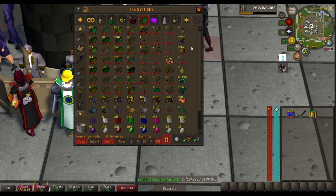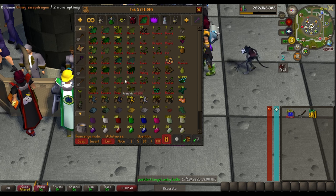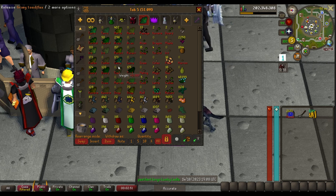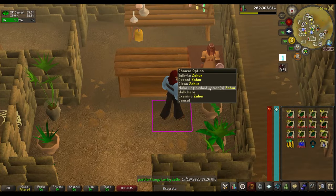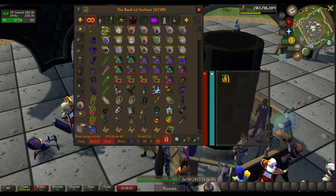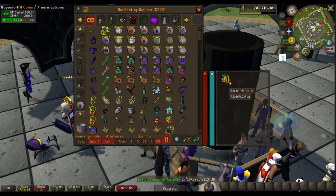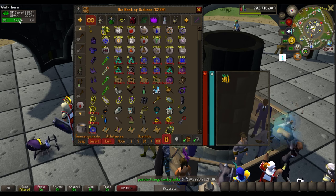I went to Miscellania — hadn't collected there in a while — and picked up a lot of herbs to get some Herblore levels. If I don't hit 90 with these I'll buy the rest of the supplies. Let's see the damage — a little over a mil, but at least I don't have to make unfinished potions. Level 85 Herblore. After making all those potions and selling them, I'm at 92 million gold and a little over halfway to level 86.